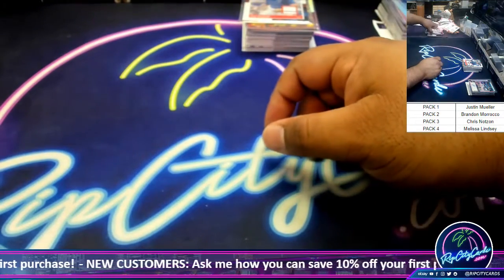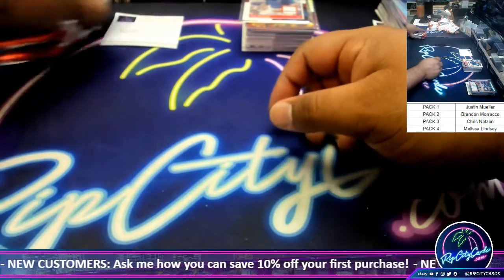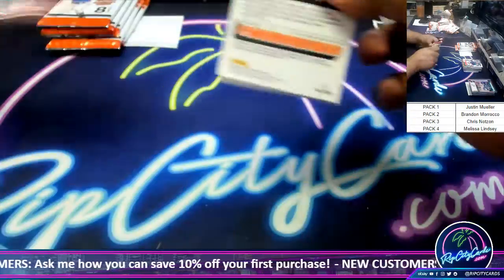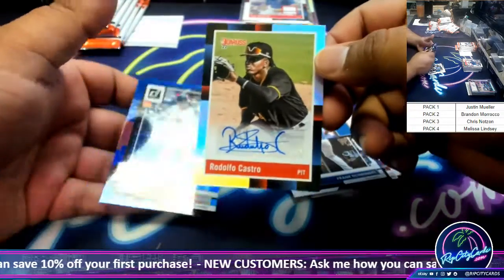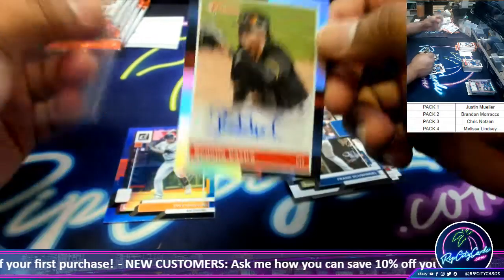All right, next — Brandon. Come on, Brandon. Oh boy. I think an autograph might be in this first pack. Yep, couldn't wait. Rodolfo Castro with the autograph. There we go.